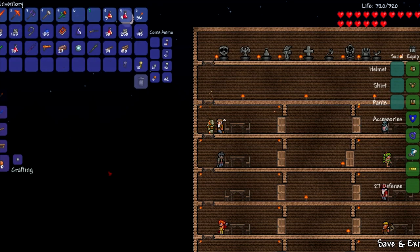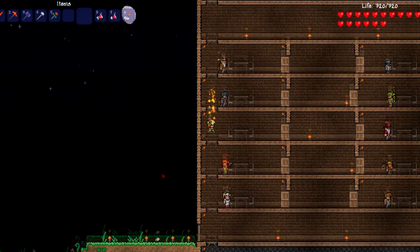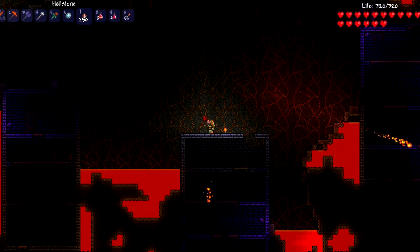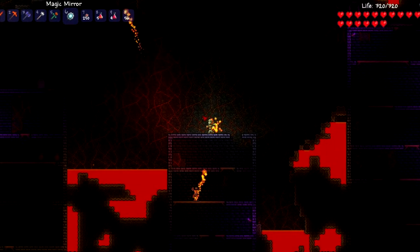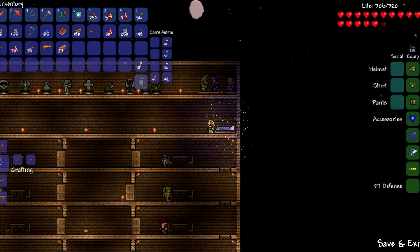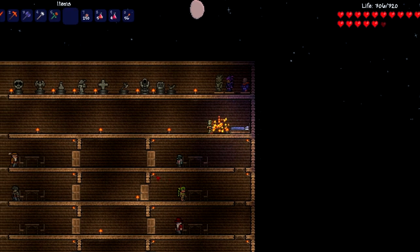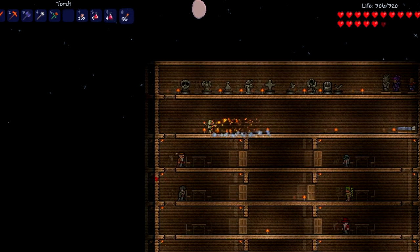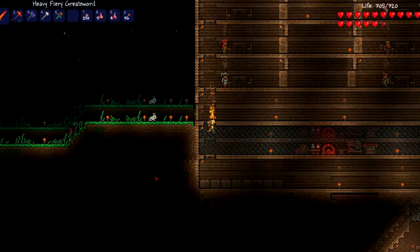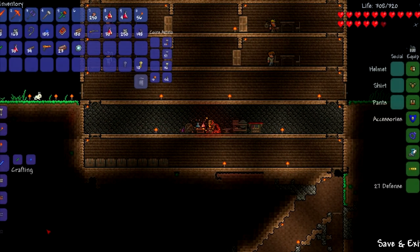You know what? I'm gonna go collect more Hellstone because we really need to upgrade that. Hang tight and I will be right back. Alright, so I collected one more stack of Hellstone and we're going to head back to the house and cook it up. Let's use a magic mirror, which is very handy. Let's head on over to the furnace. Hopefully we can make that hammock now. I think that's enough — that might even be overkill.